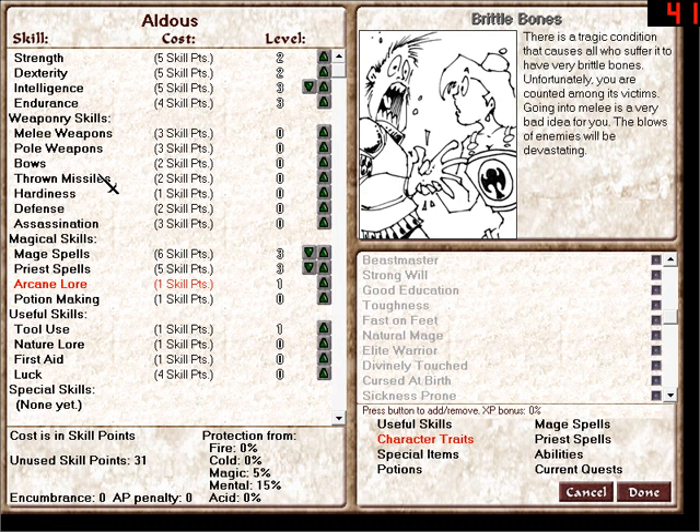Preferably, you only pick one type of weapon skill, which is either thrown, bows, pole, or melee. You try and pick the best one. There are some very powerful pole weapons, some very powerful bows, and some very powerful thrown missiles. But none of them combine very well with spells like melee weapons do.